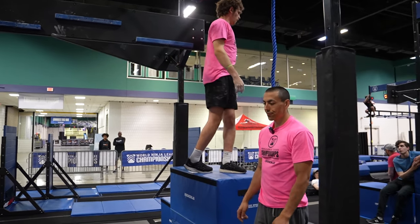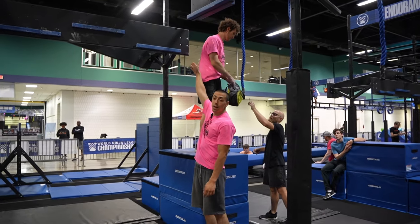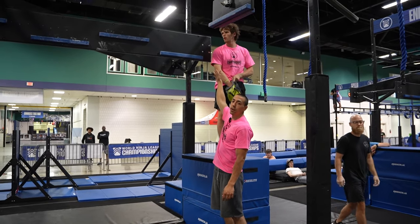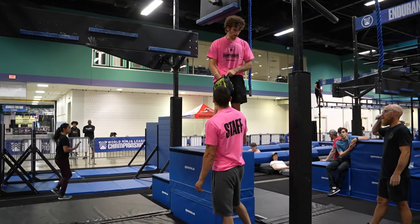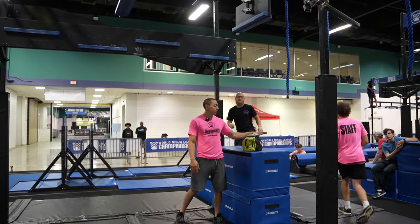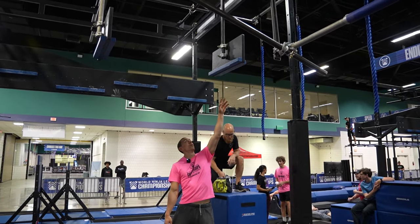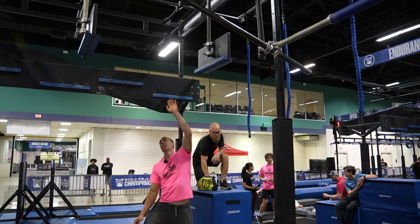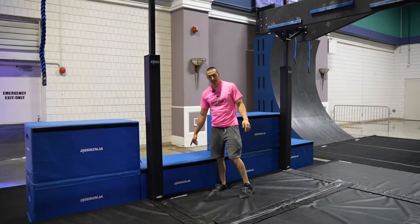If you guys do put your hand on the black at the end of the cliffhanger to assist your dismount, we'll consider that incidental — that'll be okay. Next obstacle, you also start on this platform here. You have the cliff throws with blue ledges on the front and back of the boards here to get to this box here.